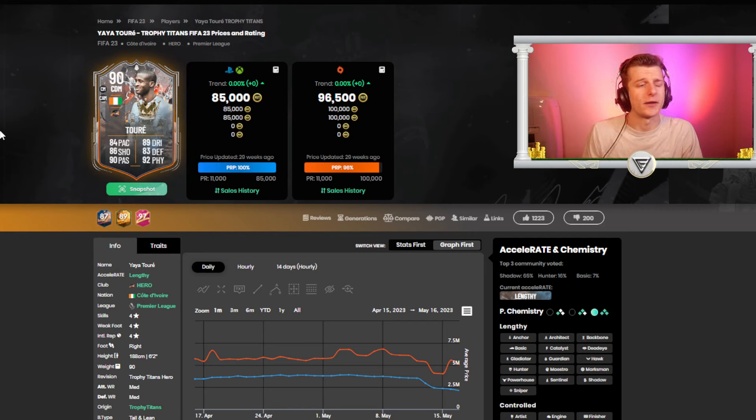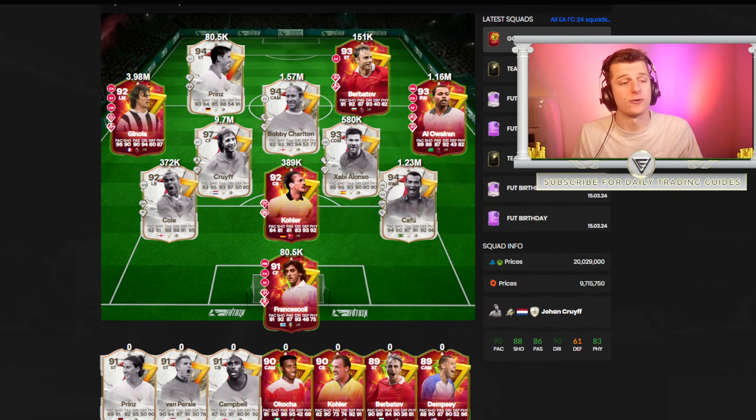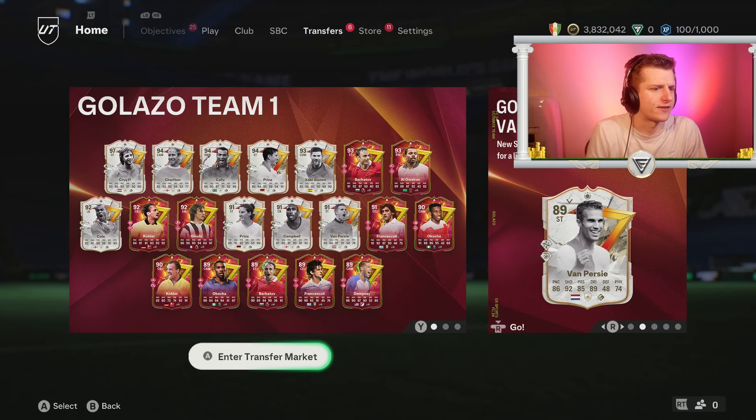The takeaway is no investment in top-end cards. But if you want top-end cards, the heroes performed a lot better than the icons in terms of holding value. This would probably mean someone like Ginola and Alawari outperforming cards like Charlton and Cafu, as they were replaced less during Team of Season than the icons.